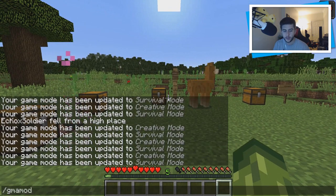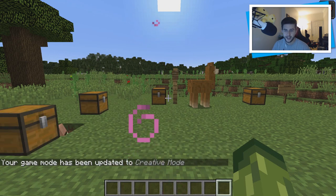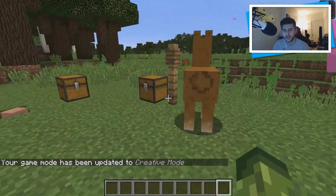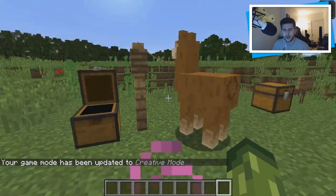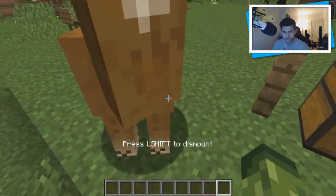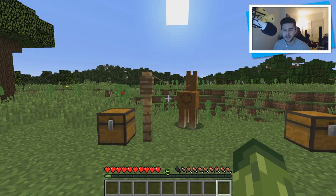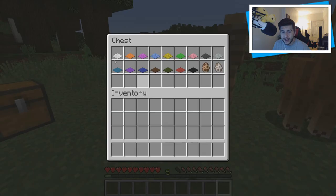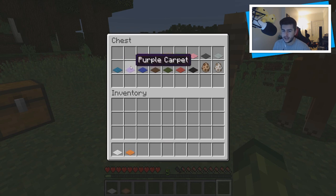They introduced another mob: llamas. Jeb was going to introduce llamas and alpacas — these little fellows are incredible. I'm going to show you how they work. I'm going to get on top of him because we need to tame him. He will push you off exactly like a horse until you tame him. Upon finally taming him, when I shift click you can see there's a space. This guy does not require a saddle — he requires a carpet. Each carpet is different in design, so I'll show you a couple.